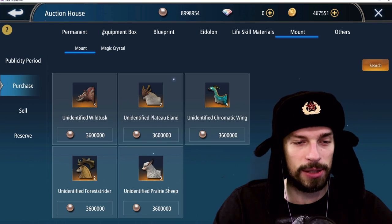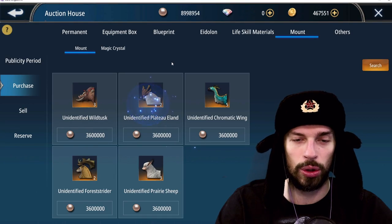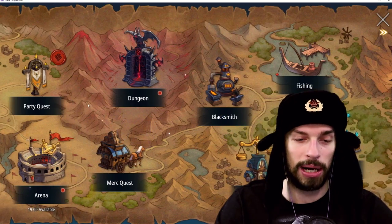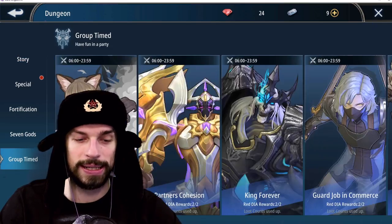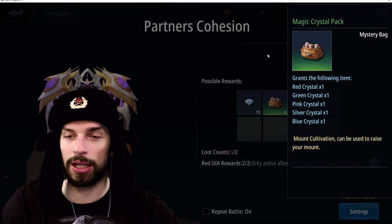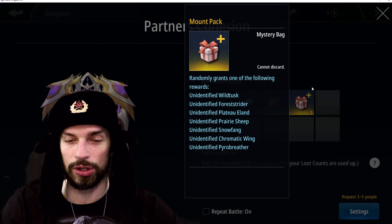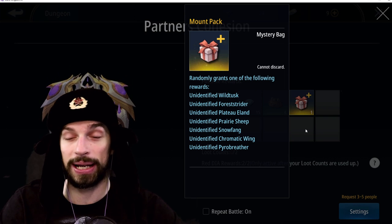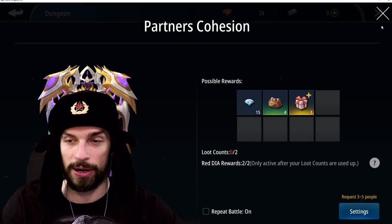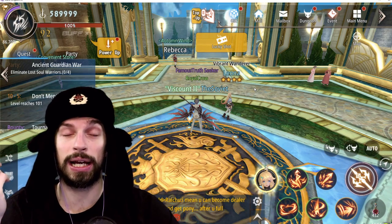Another way is to buy mounts on the Auction House — though I don't really recommend it because they are normal mounts, not pay-to-win, and you'll need the full amount of potions. There is one more way: the Partners Cohenshin, where you're guaranteed to get a Magic Crystal pack and there's a rare chance to get a Mystery pack with mounts. That's how I got my Pyro Breather. So this is another way to get mounts for free. If you know of other ways, let me know in the comments.